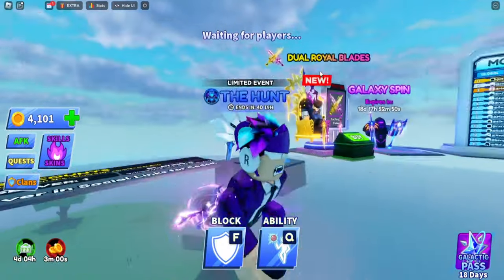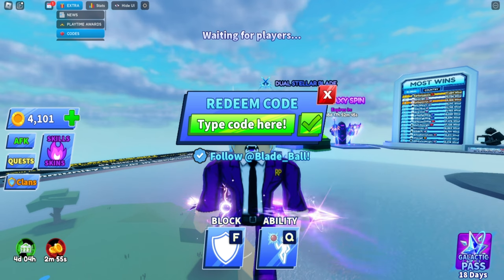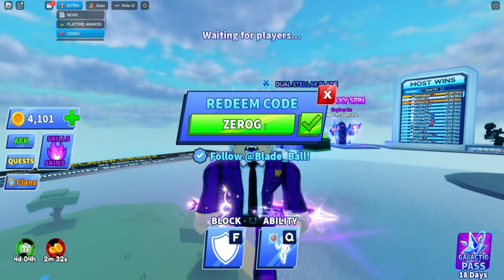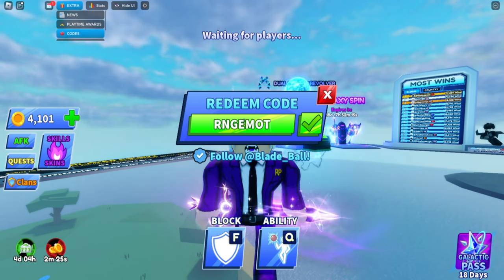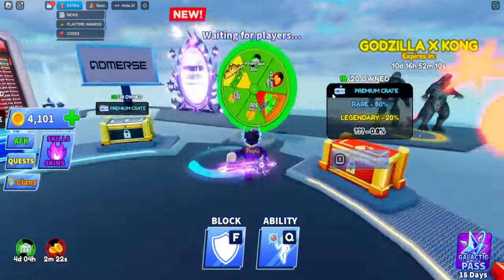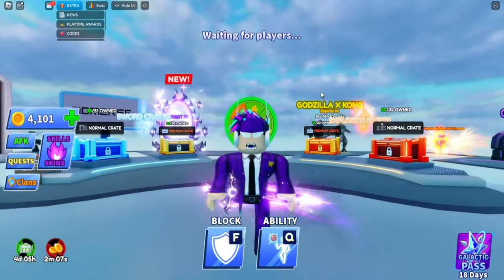The first way is using codes. If we go to Extra on the top left and go to Codes, I'm going to show you all the working codes. The current working codes are: 'zero gravity' - type it exactly like this and it'll give you a rocket ticket. Then 'rng emotes' - this one will give you a free spin. As you can see I have one spin right here, and now I can use that spin to get the Lucky Fan.